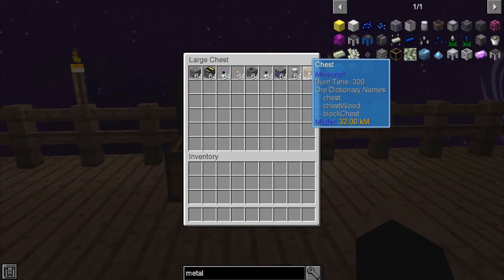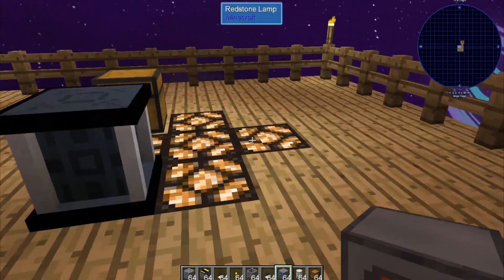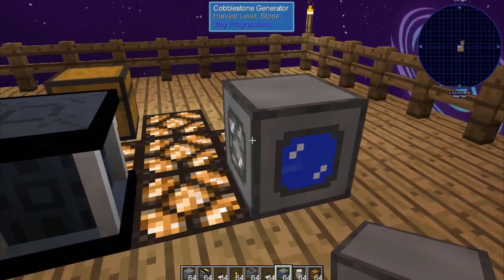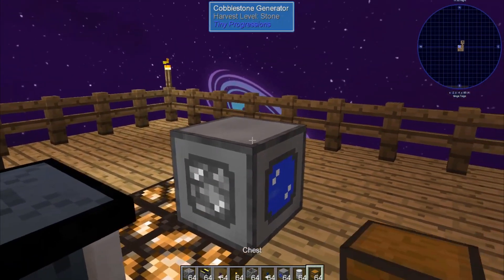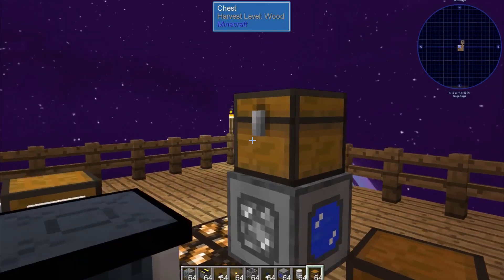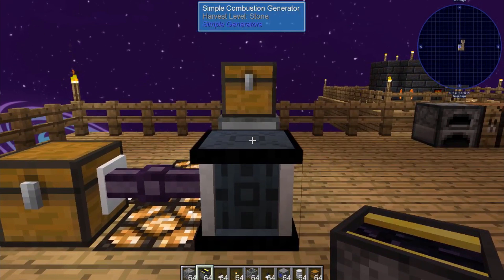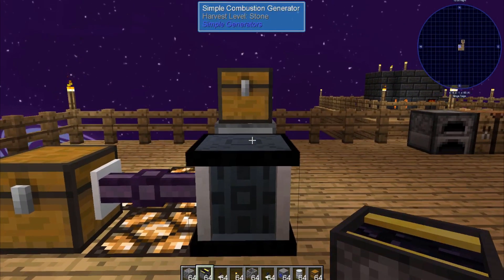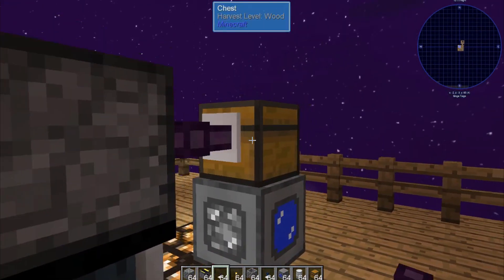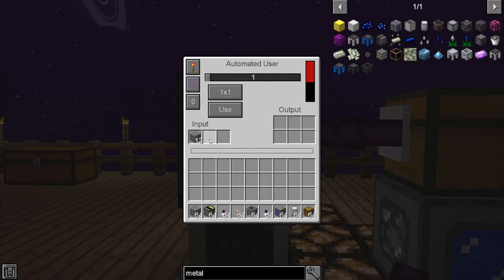So we'll go ahead and grab our supplies. Right off the bat, most of these things are going to be up on a second tier. We're going to go two steps behind our generator, and that's where we're going to set our cobblestone generator, and we're going to put a chest on top of that — it's going to start feeding cobblestone into our chest. Next, we're going to take our automated user and set it on top of the combustion generator facing away from the chest. You're going to connect those with an item extraction cable pulling from the chest, which will move cobblestone into your automated user.